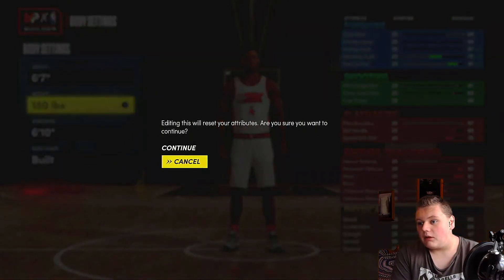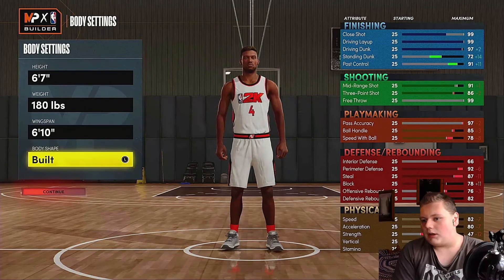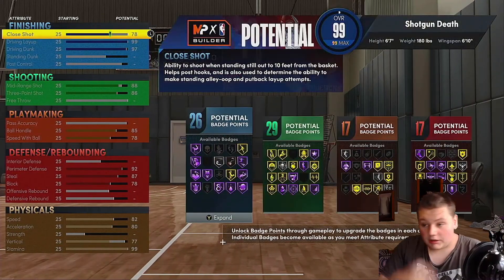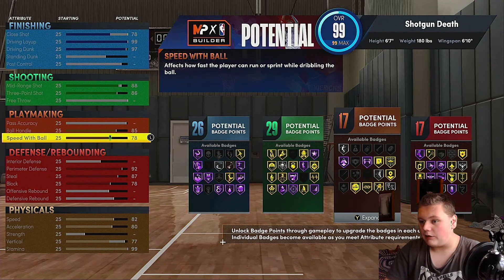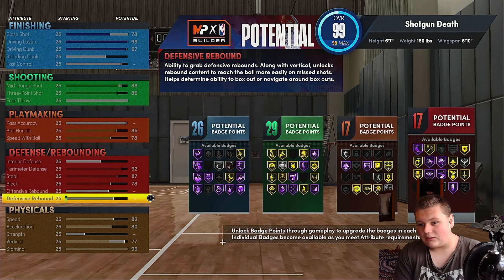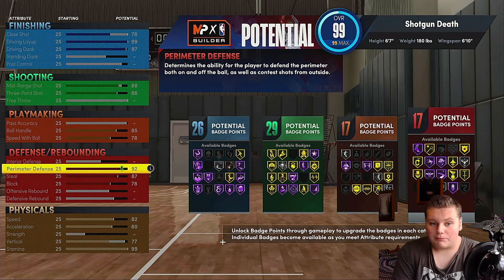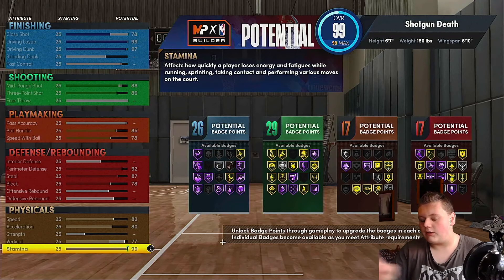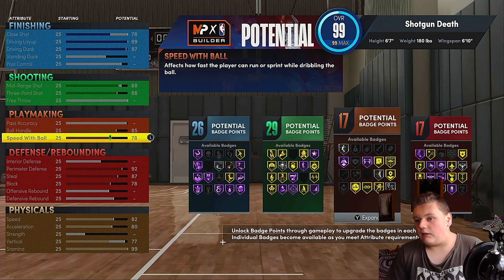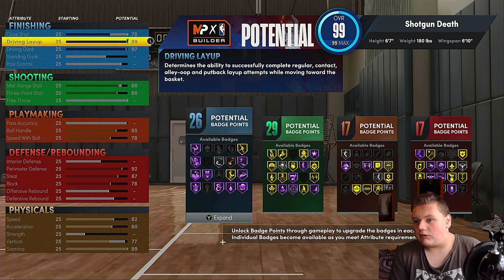If you want to make him the exact same: 180 pounds, 6'10" wingspan — body shape doesn't matter. Hit continue. I went straight to playmaking, so speed with ball went up immediately, then ball handle. Then I went to physicals — acceleration and speed, you have to put up your perimeter defense first, then stamina. Then I maxed three-point and then maxed driving dunk.